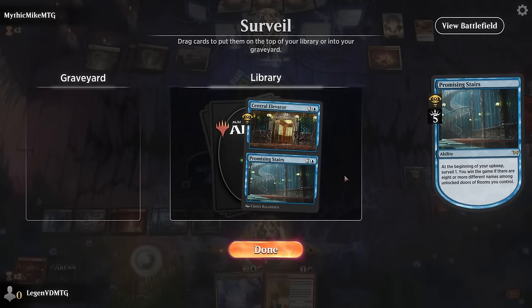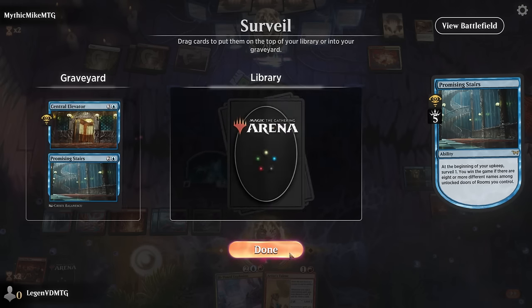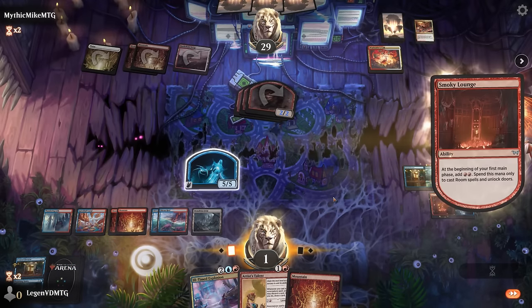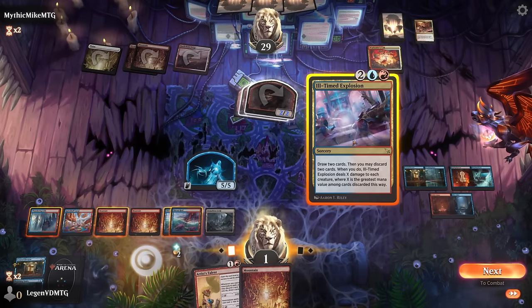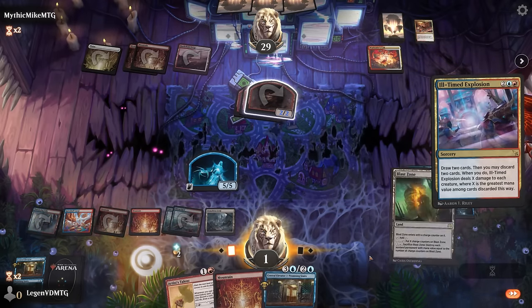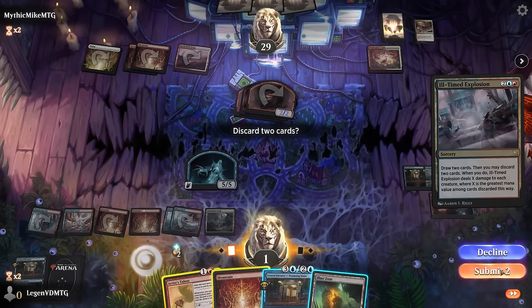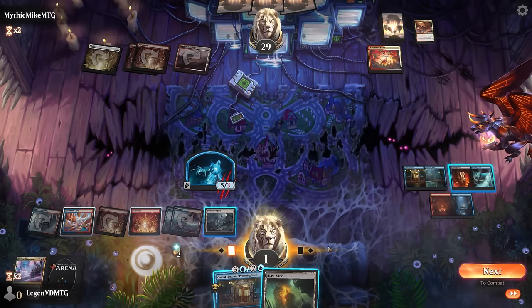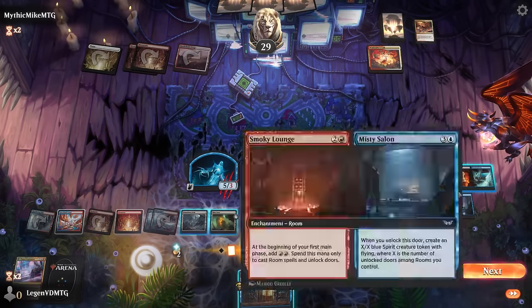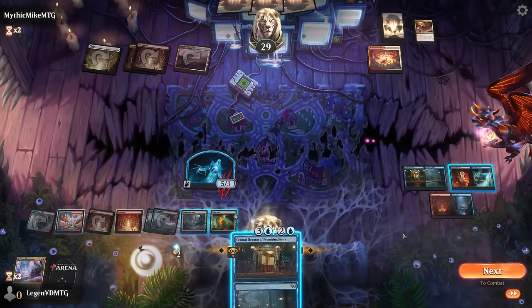We're probably not going to survive another turn. Promising Stairs isn't quite what we need. We get some mana so we can cast the Explosion — get rid of an Artist's Talent and a land. Blast Zone is eventually a way to deal with War Leader's Call but it's probably not going to save me here since any creature kills me. So I'll play another Elevator.